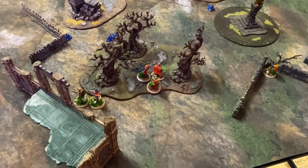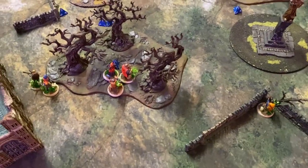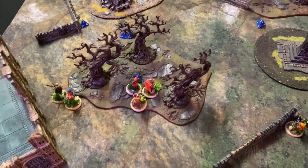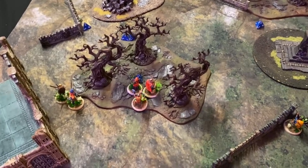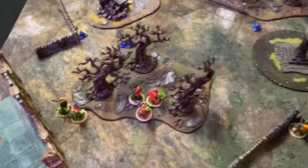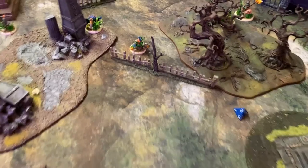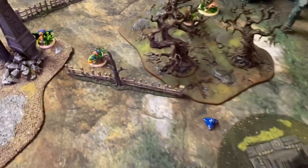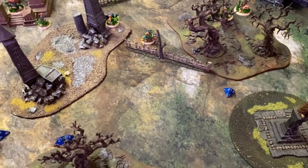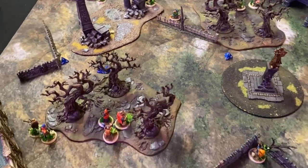First turn belongs to me — I've got the initiative so I activate first. We're going straight with Agatha, using three energy to pick up a piece of Moonstone. Stephen's activation: Goblin King did much the same thing, moving forward, spending two energy, and stepping forward another inch — so the Goblin King has a piece of Moonstone as well.